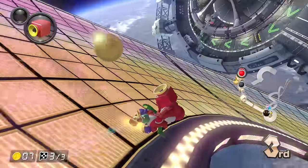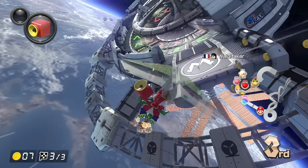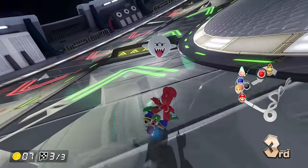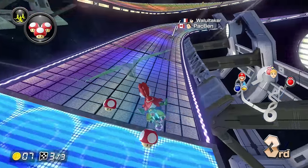Look at my camera angle — that's another problem with Inward Drift, I can't see anything. I could get a really good item here because these people are going to be so far away and the distance-based item system is going to give me something crazy. Let's see what we get — yes, triple mushrooms!